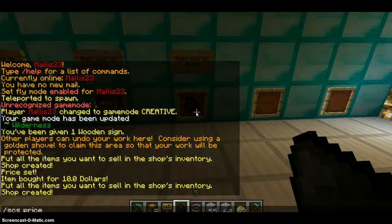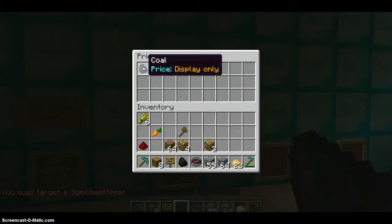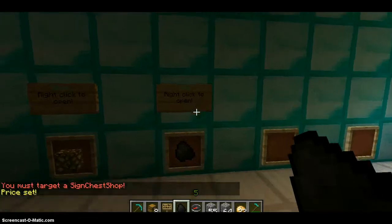Next you're going to do slash SDS price. I'm going to make it $12. Make sure you're looking at the shop and then you're going to click it, and it says 'price set.'